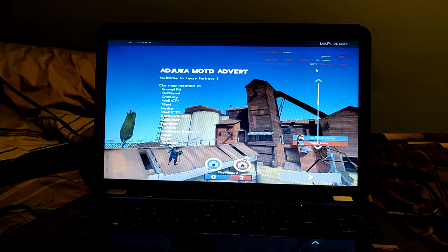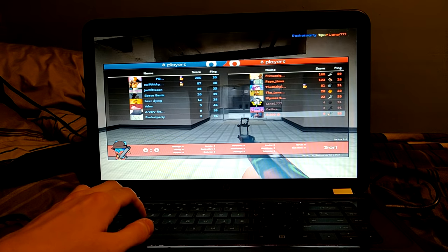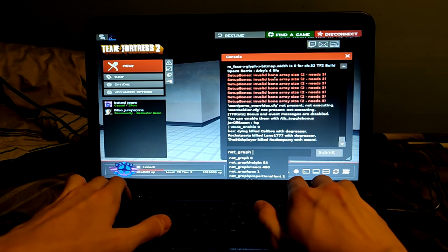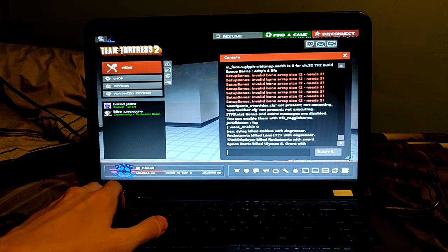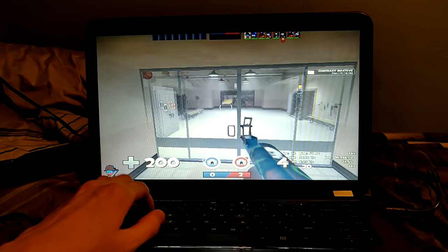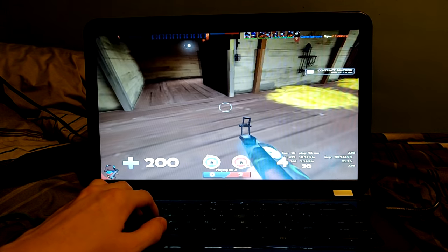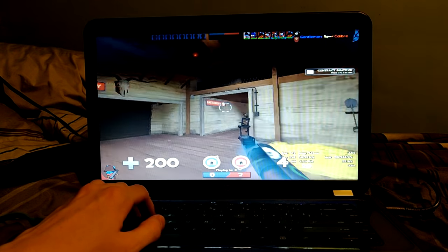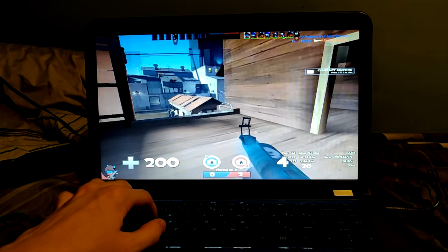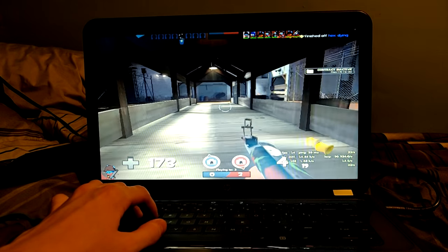It reset my voice settings — awesome. We're in the game. Scoreboard looks like it works. Let's turn on net graph 1. So we're in the two fort spawn room. We're at around 25 FPS... 20. Getting onto the Two Fort map now. It looks like it's working — I guess I just had to change the network settings. There's that 11 FPS. You love to see it.